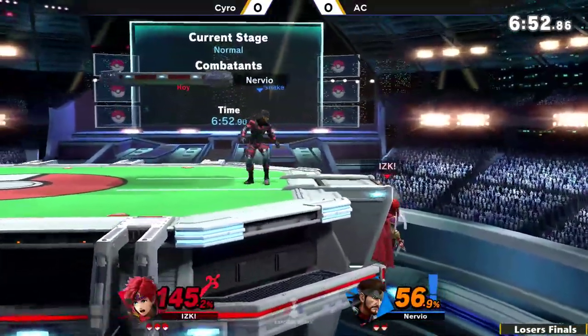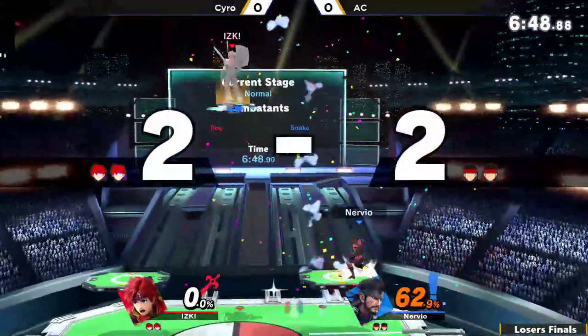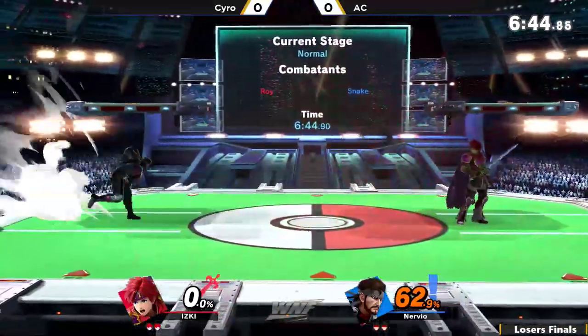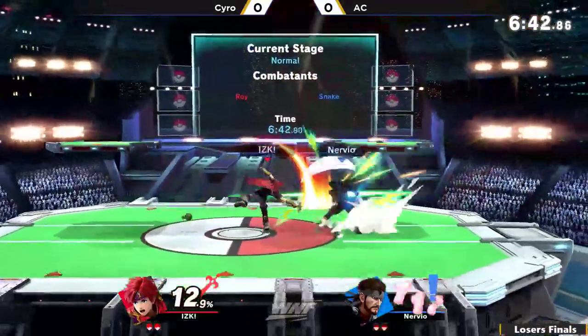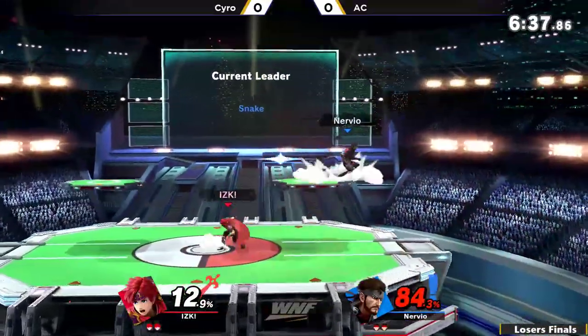That side B gave him enough range to finish off the combo and it does so much damage. He kind of wave-landed back on the stage to avoid any of Snake's shenanigans, but I feel like he just mis-read what to do afterwards, and then unfortunately he got up-tilted for it.